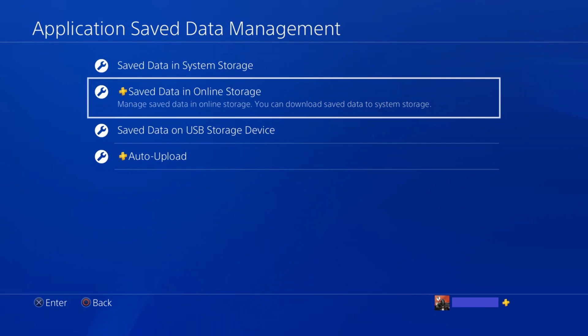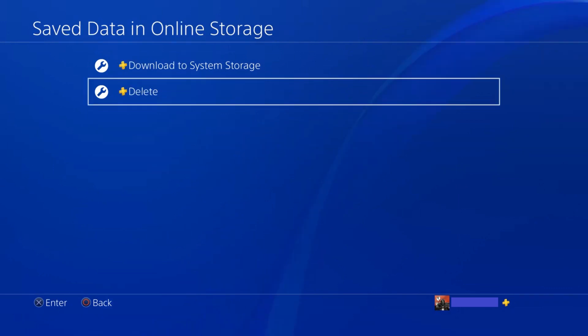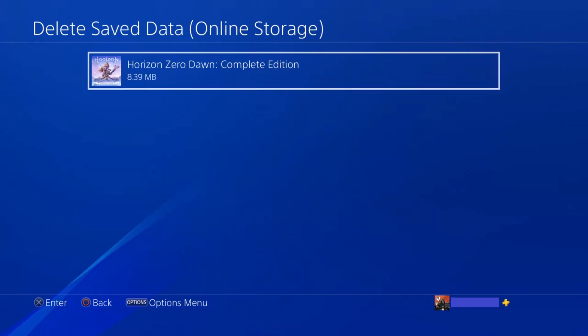The Application Saved Data Management screen appears. Step 3: Select Saved Data in Online Storage. A screen appears where you'll have the option to either download your files saved to the cloud to your PS4 system storage, or delete those files. Choose Delete. The Delete Saved Data Online Storage screen appears.